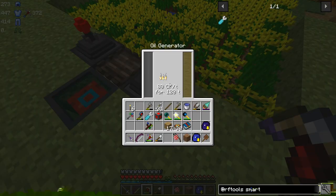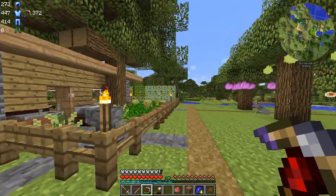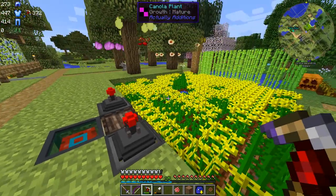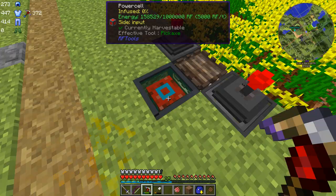We're only producing 80 forge energy per tick, which is compatible with RF from RF Tools and CF — Crystal Flux — from Actual Additions. It's all the same, it's all forge energy. I am actually going to place this in the world so that these both get filled up for now. This is basically a multi-block structure, but it's separate — we can place them anywhere, so it's a free-form multi-block structure.